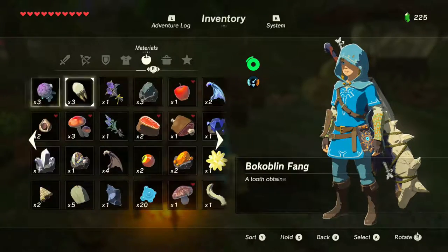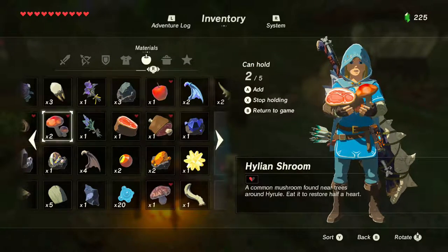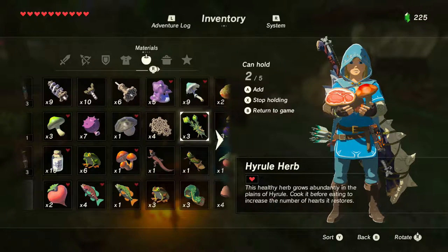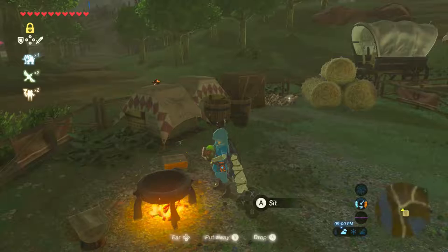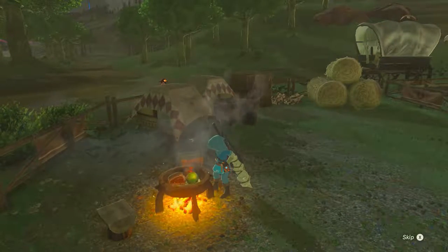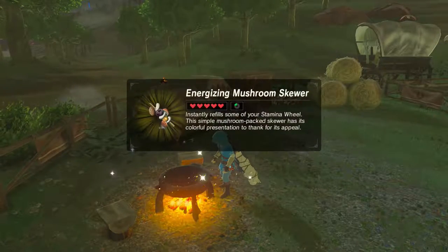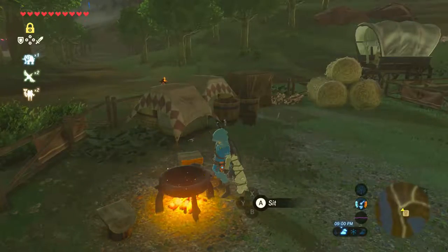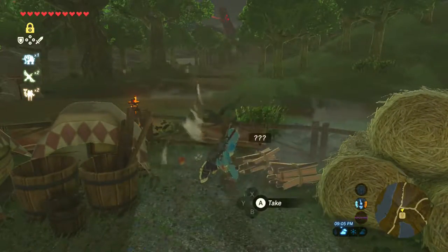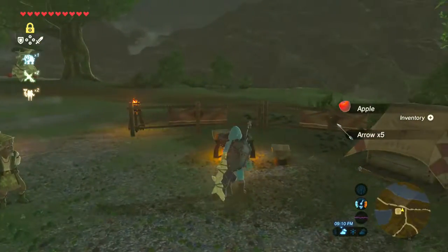Just looking for some things to cook before I set out again. Just looking through my inventory for anything I might want to use. I'll cook some of this — an energizing mushroom skewer. What's going on, ninjas? It's SuperNinja2000 here, for part 40 of the Legend of Zelda: Breath of the Wild. That's right, part 40.